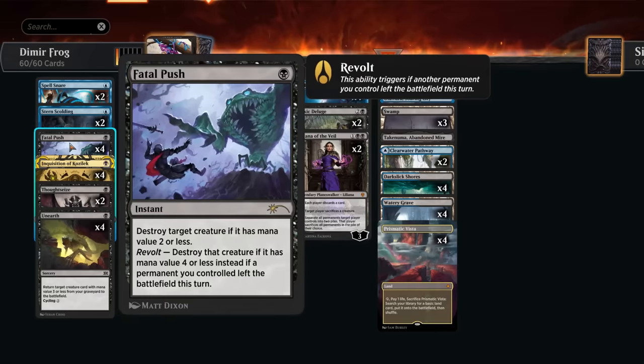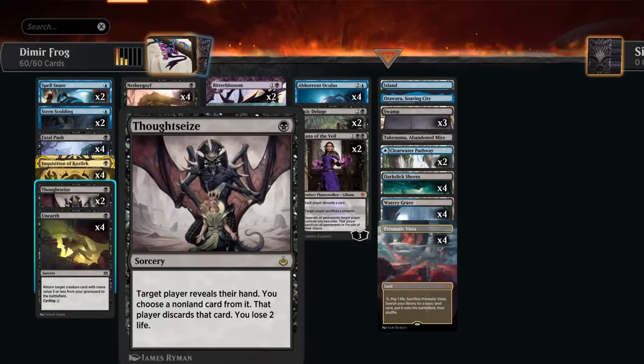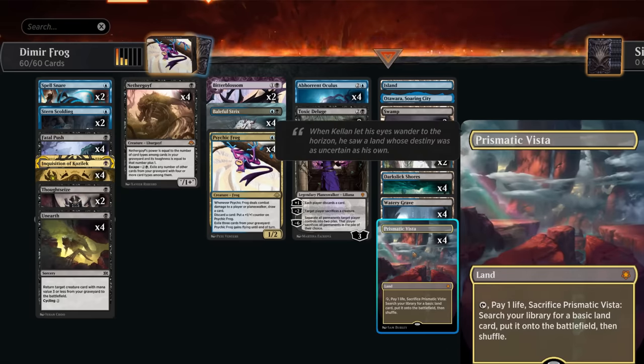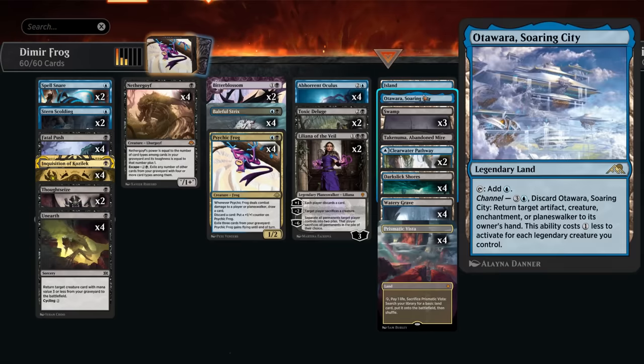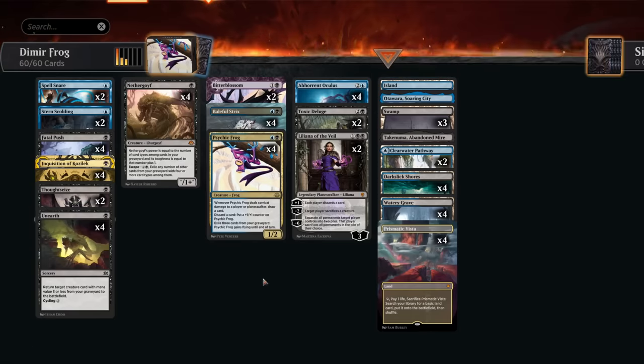Stern Scolding counters creatures with toughness two or less, so it's great against energy decks — countering an Ajani or even their companion can be pretty important. We've got a typical removal and discard package with Fatal Push, Inquisition, and two copies of Thoughtseize. The mana base includes Prismatic Vista, the only fetch land legal in the format — it enters untapped early and adds an extra card and type in the graveyard — plus Watery Grave, Dark Slick Pathway, channel lands, and a couple basics.